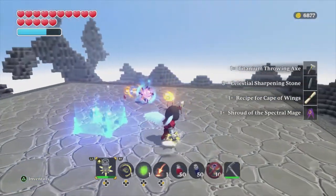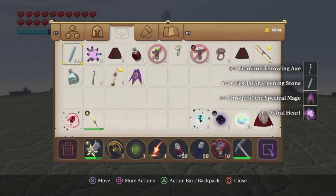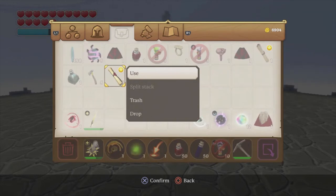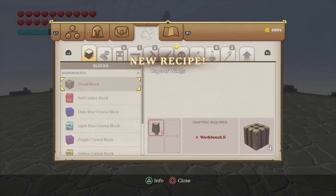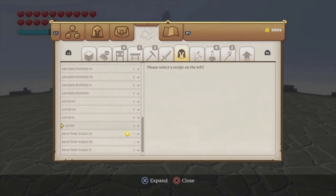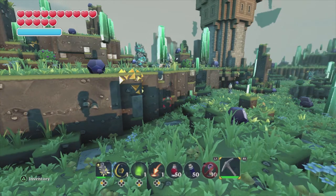Alright guys, as you can see right there, we just had the Cape of Wings blueprint drop — that was a total of five runs it took me to get it. We're going to go ahead and learn it real quick. Come over here to armor, scroll all the way down to Drafting Table 4. You're going to need a Drafting Table 4 to make these, and they require 20 crystal thread, 4 refined sun diamonds, and 4 energy crystals.